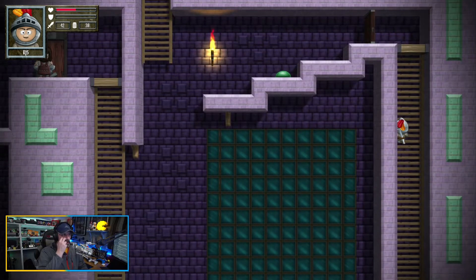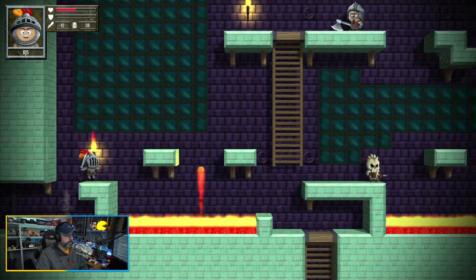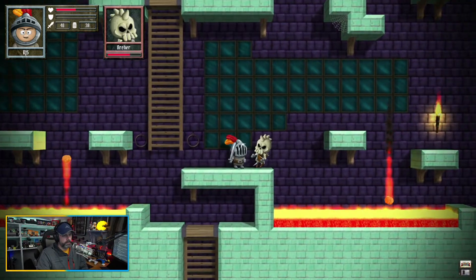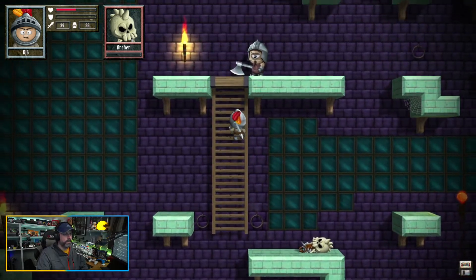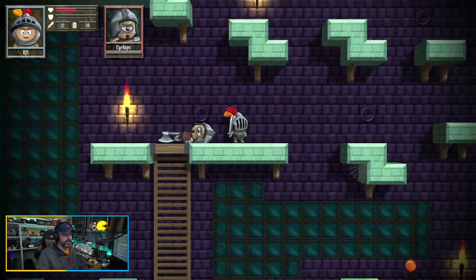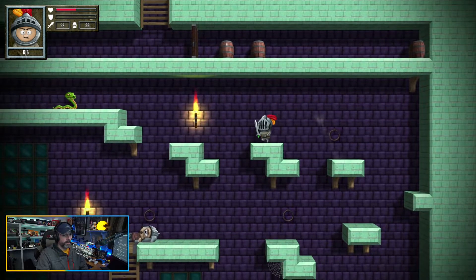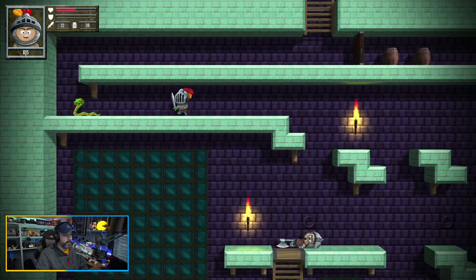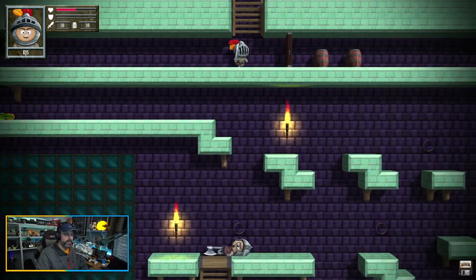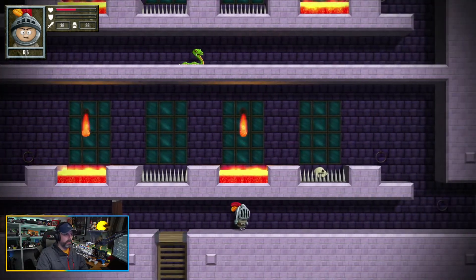I need a key to open the door, so I've got to go find a key. I need a key to open the door. A cyclops! As long as you spam, he wasn't able to get an attack off. We've got a snake up here. I don't know why the music just suddenly got quiet for no reason — that's weird. I need keys.